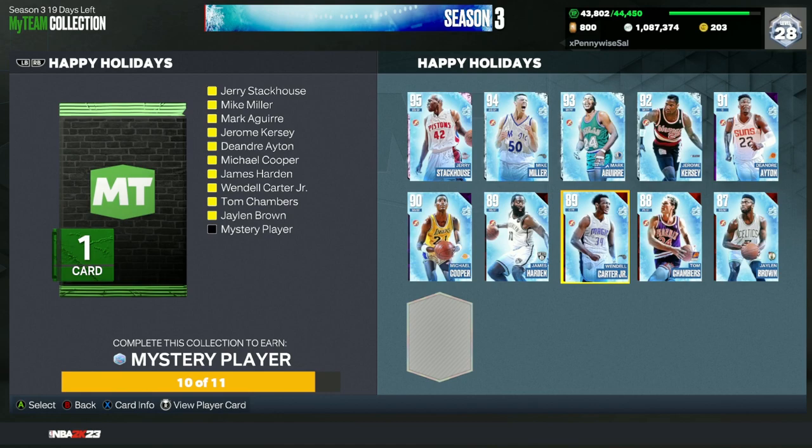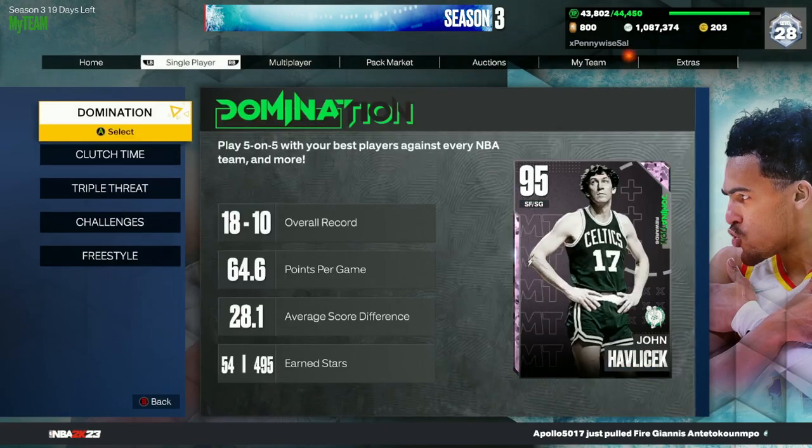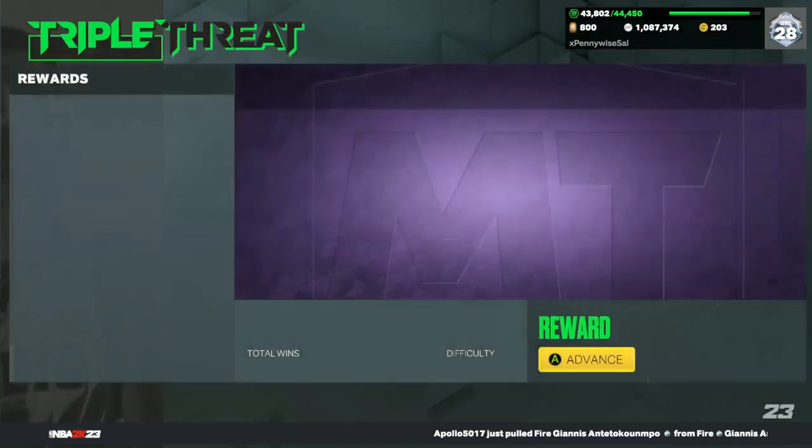Make sure you're not missing out on the Happy Holiday set. I've already got all of them done because I've been keeping up with them every single day. It really doesn't take that long — those challenges are very easy. For example, to get Jalen Brown you can go into Triple Threat Offline.